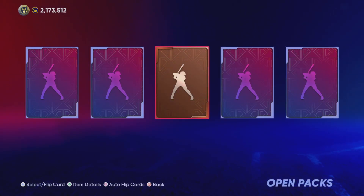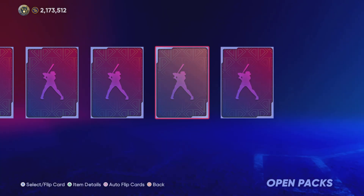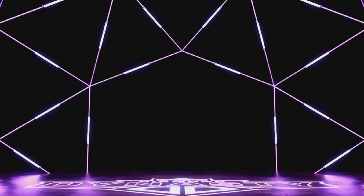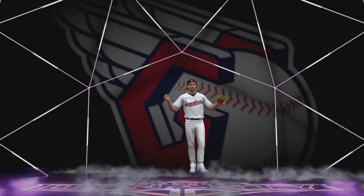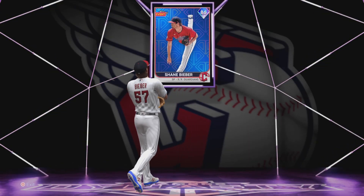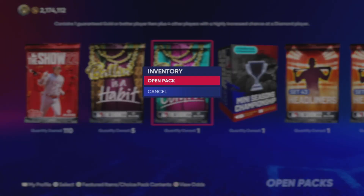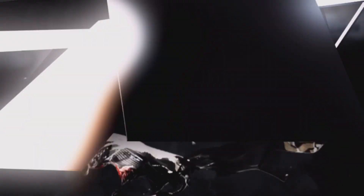Can we get a high diamond here, please? That is a purple light, which we do not like to see. That is going to be Shane Bieber, 86 overall. This is it — we are on the final Ballin' Out of Control pack.